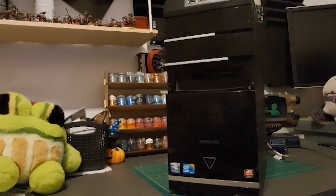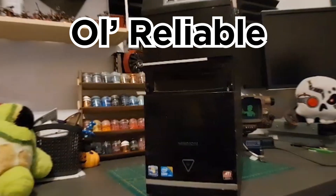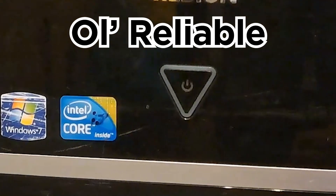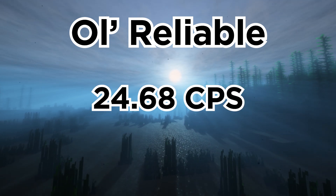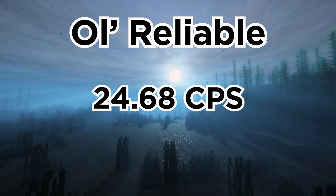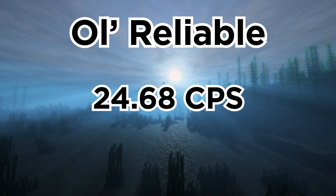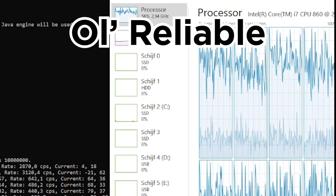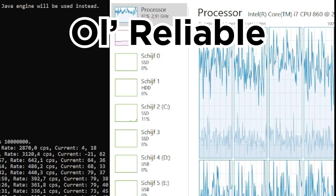Setting it up is even more difficult than it has any right to be, especially since you have to have a credit card. But let's get the simplest and potentially the best option I tested out of the way — my old PC, my old reliable. I really doubted her. I started the benchmark and expected it to run very terribly. But this might surprise you: despite being 16 years old, it came in with a whopping 24.68 chunks per second generated — that is twice as fast as our previous free option Eternos, and about as fast as Apex hosting.